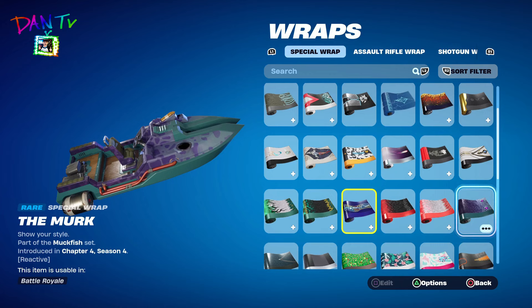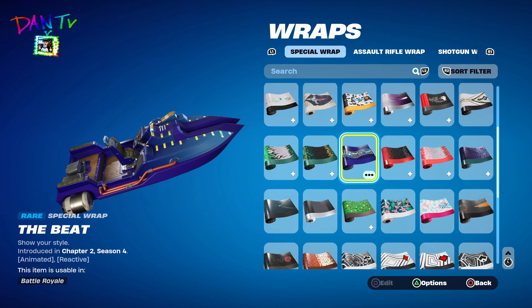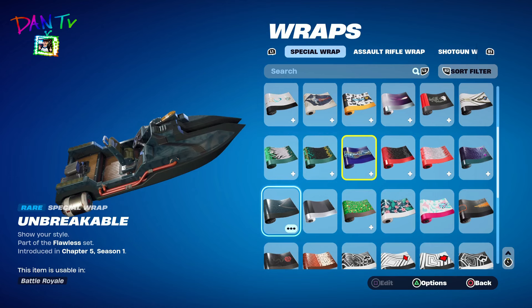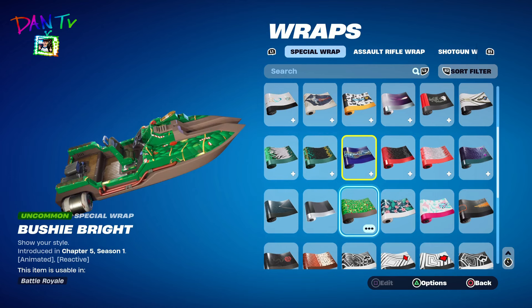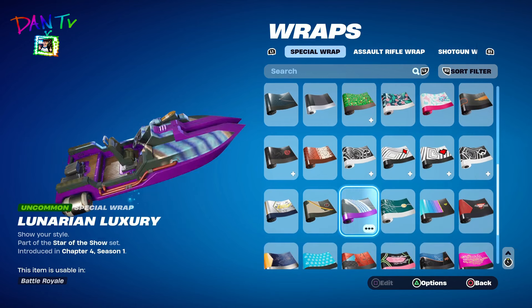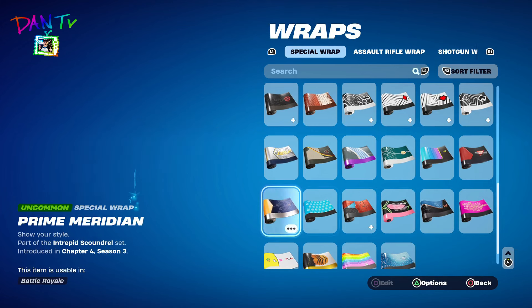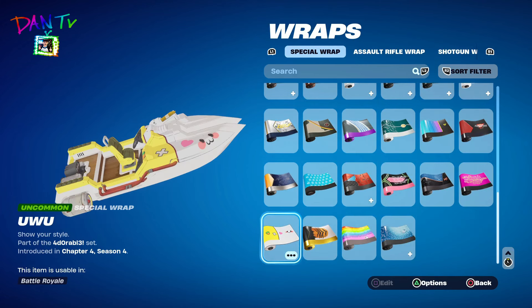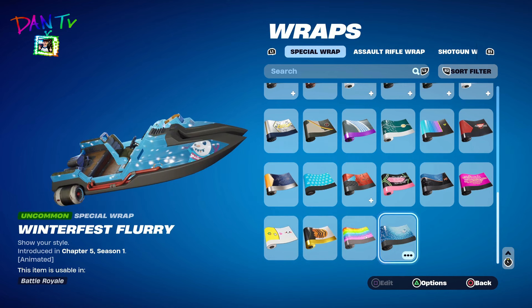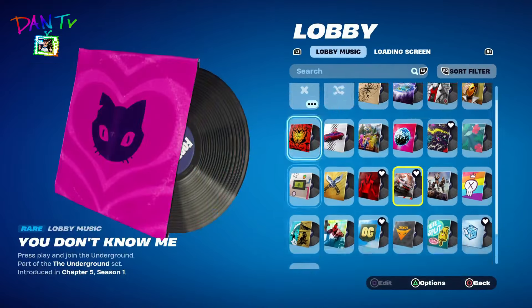Oh my god, this is terrifying — there's eyes on my boat. Who would want that? This is actually a Nerf exclusive — if you've also got Nerf, it'll come with the code. We're just going to keep showing. There's a bunny on my boat. And of course we have the Winterfest lobby music. We don't have that much lobby music, so we're going to listen to each one for a minute.